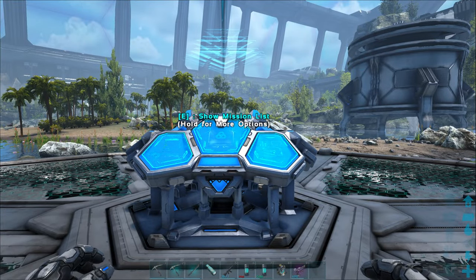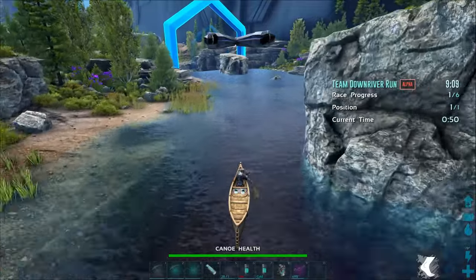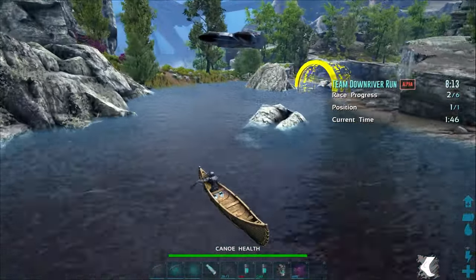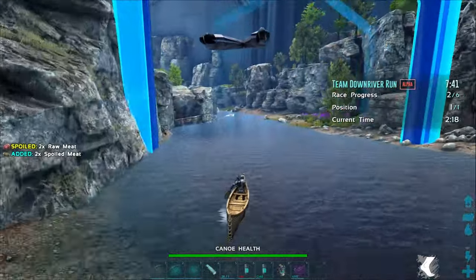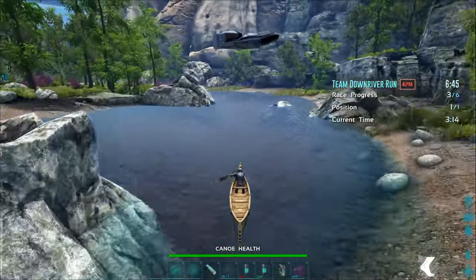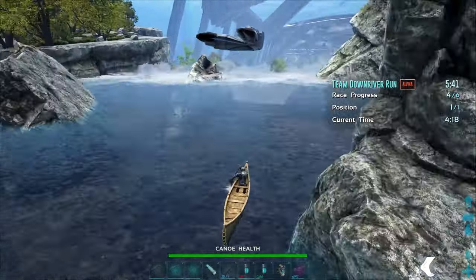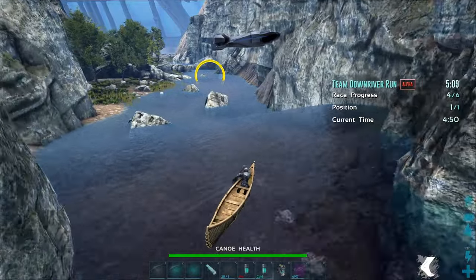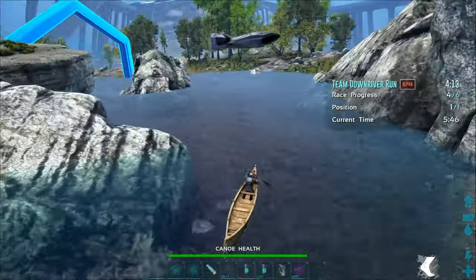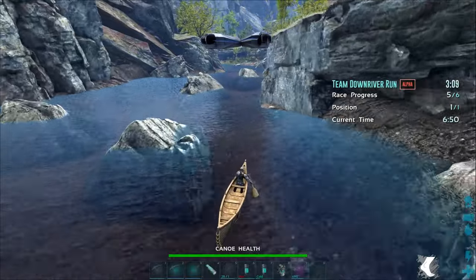I'm going to show you my solo alpha run at increased speed because these runs are really slow. The main thing you need to focus on is avoiding taking damage. At Alpha difficulty, you can get hit about twice before your boat will break. Another main thing to do is avoid the boosters, because they will usually shoot you at rocks if you're not careful. The run is fairly easy for the first half, but once you get past the waterfalls things get more technical — the current moves a lot faster, and at that point I stop pushing forward and focus more on turning and avoiding rocks.